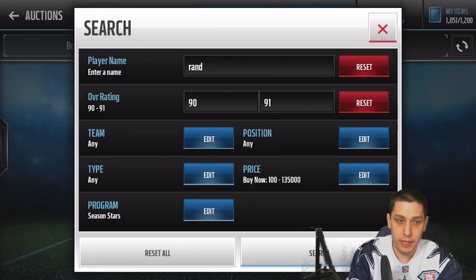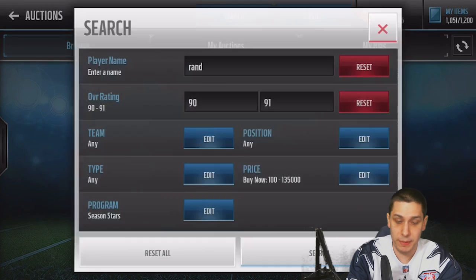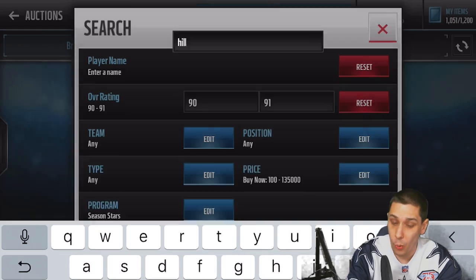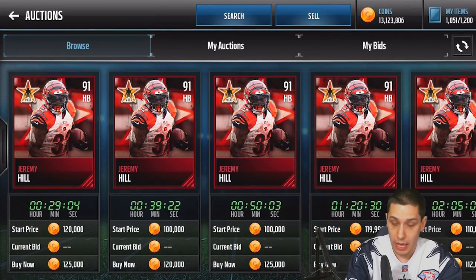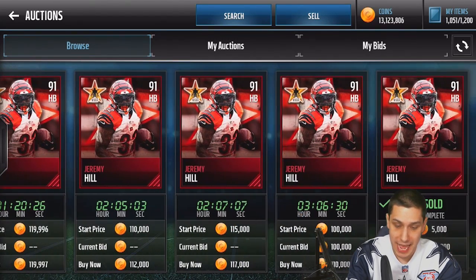Now let's go on to the next one — Demarius Randall. The cheapest Demarius Randall is $130,000 right now. So that's $240,000 total between those two. Then we'll go over to Jeremy Hill — Jeremy Hill is not going to be too expensive. $110,000 there. One sold for $25,000 — somebody messed up there.